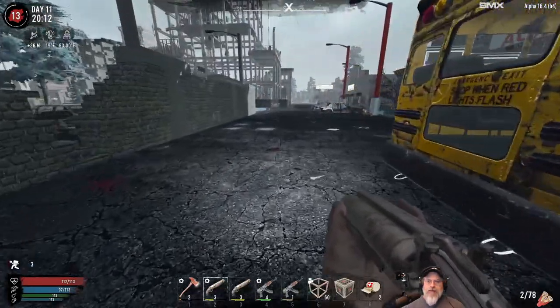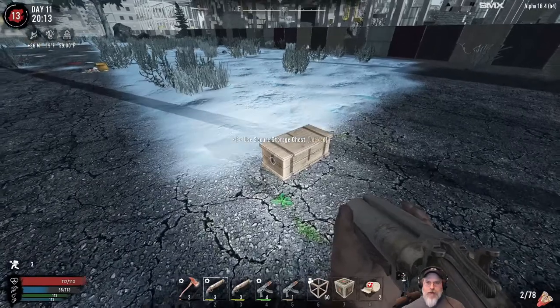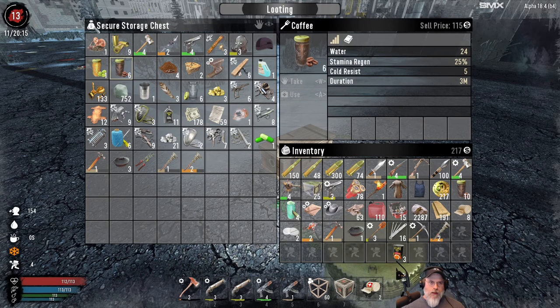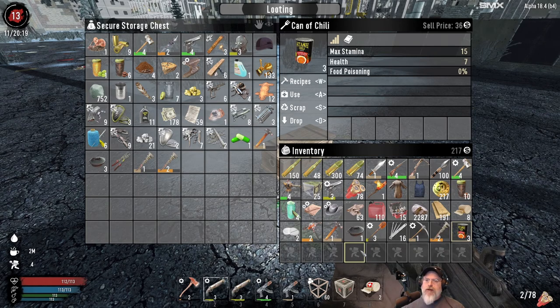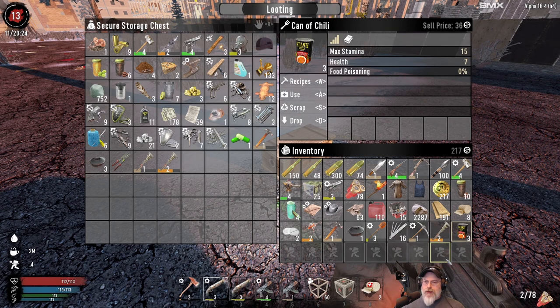I do have three cans of chili - I wanted to save that for chili dogs, but actually we better just eat the food that we have now rather than try to save it. We're now four slots encumbered. The other thing we need to do once we get there is wrench cars, so hopefully the desert biome isn't way out in the boonies where there are no cars. I'd like to keep the junk turret with me because it can help protect us while we're mining.